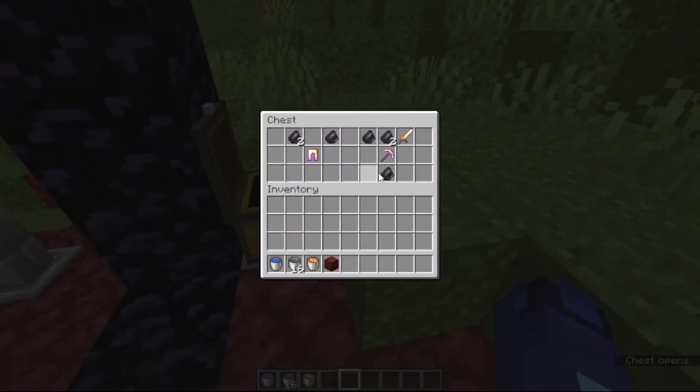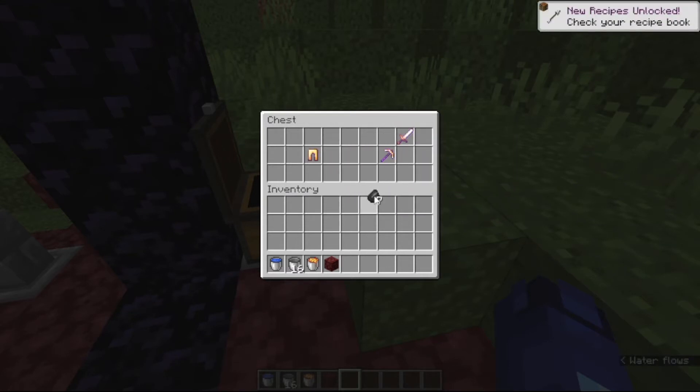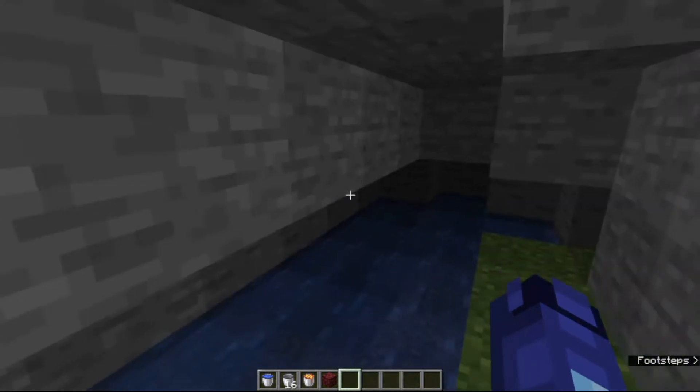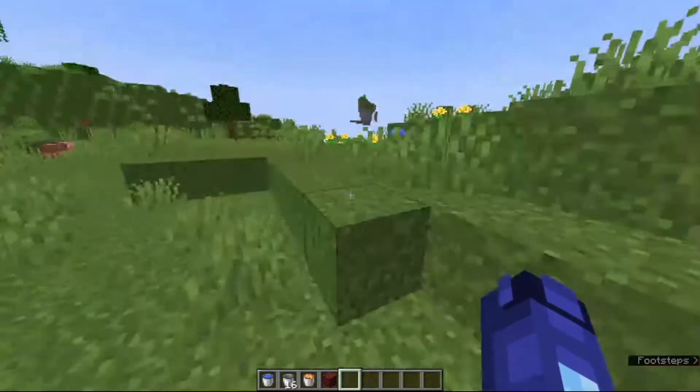The odds of finding a flint and steel in the chest here are pretty common, so you can find a flint and steel. I found some flint here, but getting iron isn't that hard — we can just roll into this cave right here. With 1.18, it's way easier to find iron.